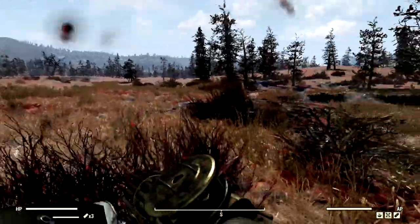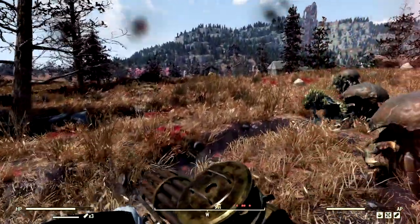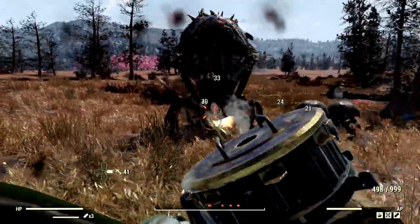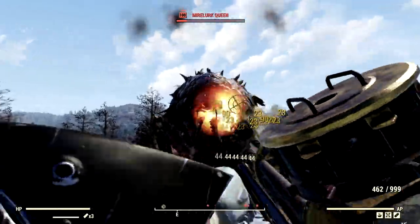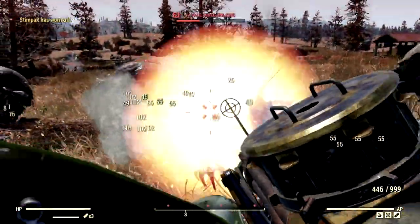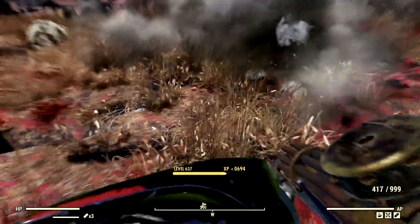The next wasteland sickle on our list for the demonstrations is the level 100 Mirelurk Queen that goes by the name Mrs. Krabs and her whole entire army. We've got a couple of Kings in here and a couple of regular Mirelurks — let's just destroy her real quick. Absolutely amazing. Look at that damage — holy crap. The Mirelurk Queen herself is no more. Now you stupid Kings, get off of me.